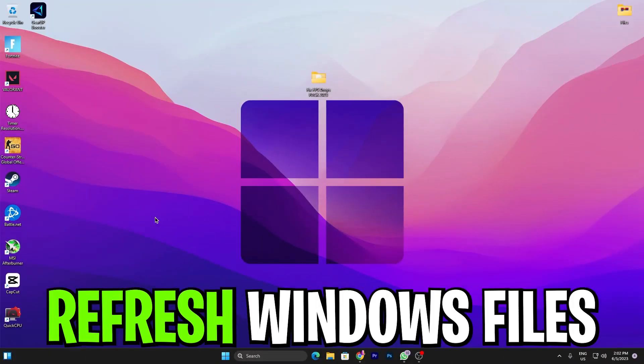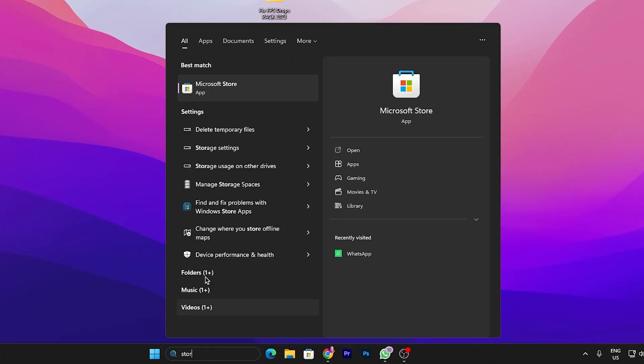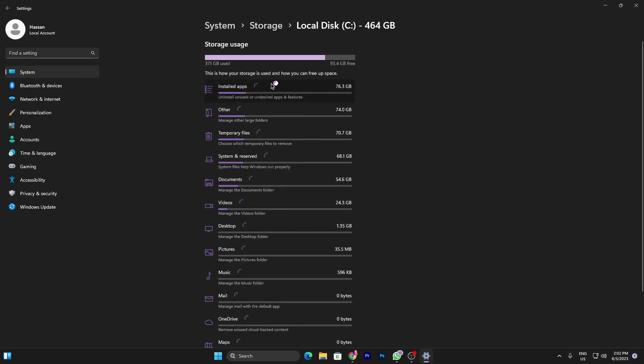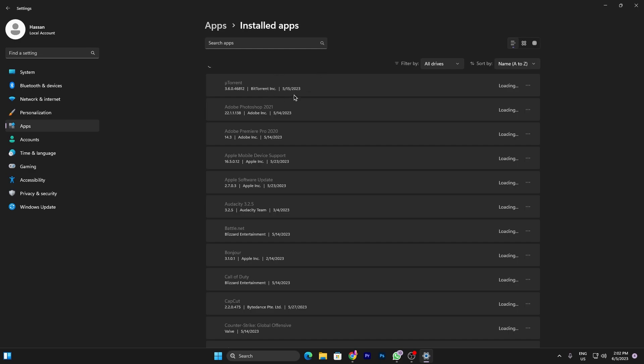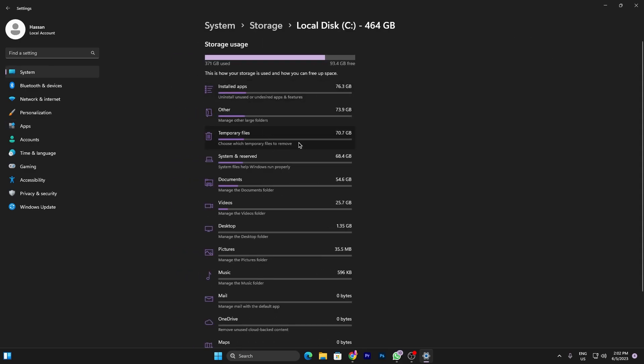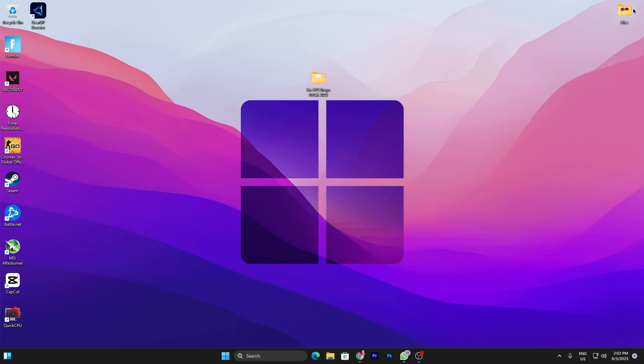Before going on to the main steps, first make sure to refresh all your Windows files. Go to Windows Search and search for 'Delete Temporary Files.' Open up the Settings, go to the 'Show More' category, and make sure to delete all unused files. Go into the Installed Apps folder and uninstall all unused applications from your PC, and also delete all temporary files.